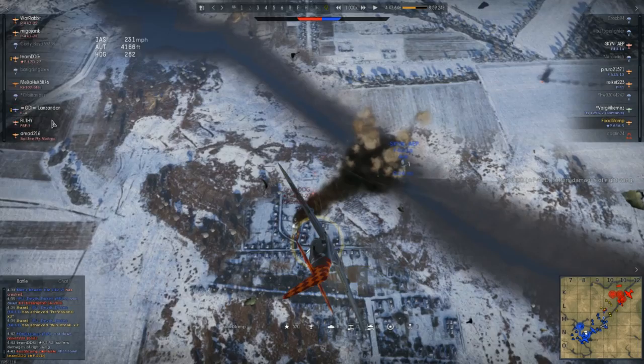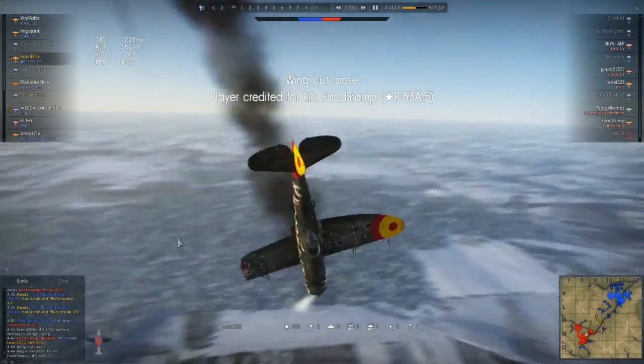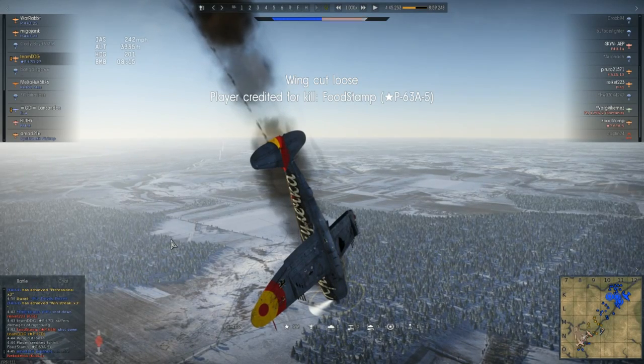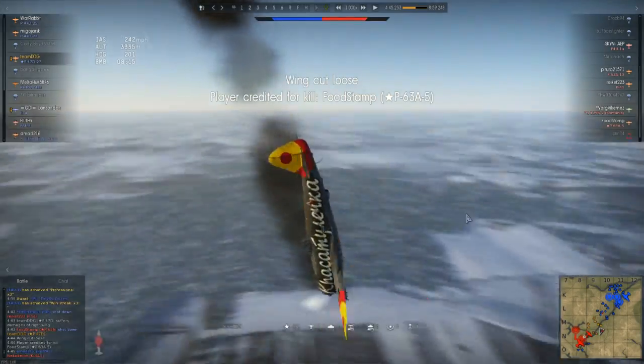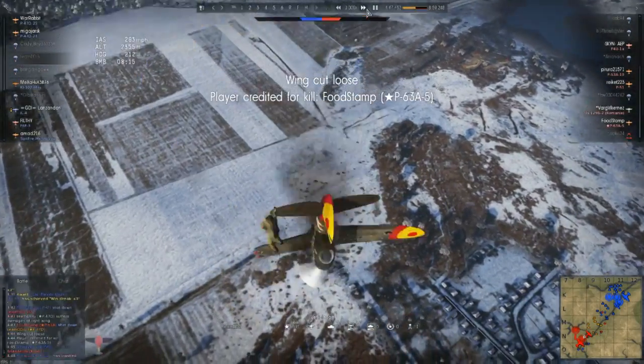First things first — what David did that caused his initial demise was, frankly, that going vertical. In the heat of the battle, in the heat of the moment, you think you're doing the right thing. I don't know if he was on voice comms or team chat. But what I would have done was constantly check your six — your six high, which is above you, and your six low, which is below you. Sadly, that led to his plane's demise.